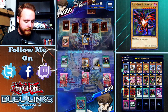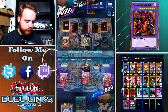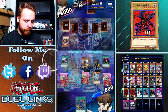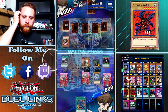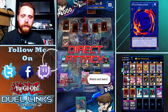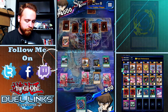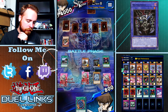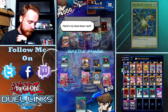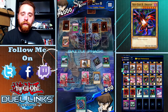He's got something - it's got to be Mirror Wall or Econ face down. How has it got to be one of those? Yeah, it's got to be either Mirror Wall or Econ. I would almost rather - is that Enchanted Javelin? No, it's Windstorm. Windstorm - okay, I'm actually okay with that, because I still have the 3000 attack monster on the field.